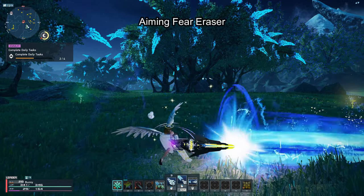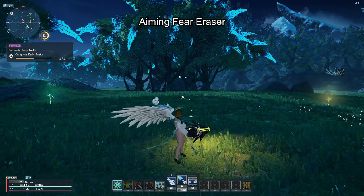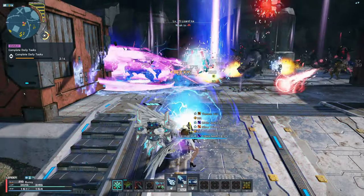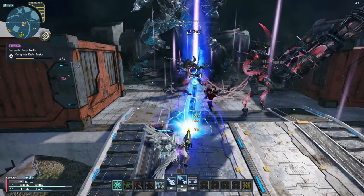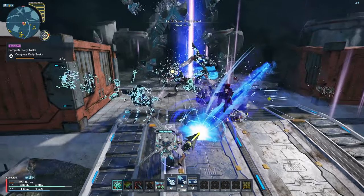So all you have to do is look for the most enemies and press A to move left or D to move right. I don't really use Talus Weapon Action during PSE Burst because Eradication PP Gain already ensures I recover more PP than I use, so I can use Fear Eraser the whole time a PSE Burst is active.